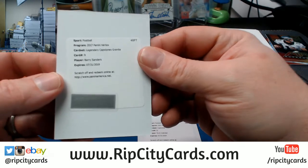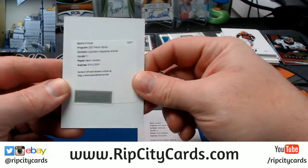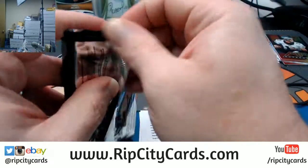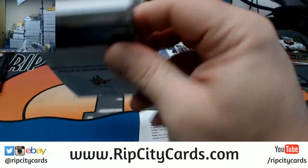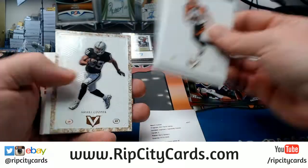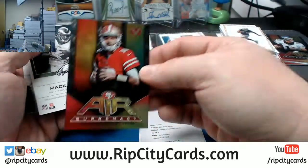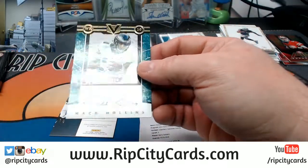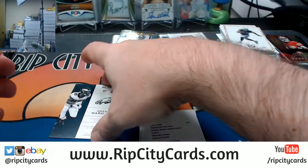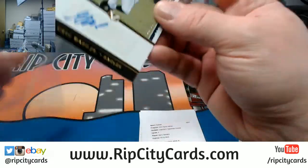And Dear Value Collector — Barry Sanders Capstone Granite, nice card, very nice card for the Lions. Cooper, Garoppolo, a Mac Hollins autograph to 10 for the Eagles, and a Greg Ward Jr. autograph to 99 for the Eagles.